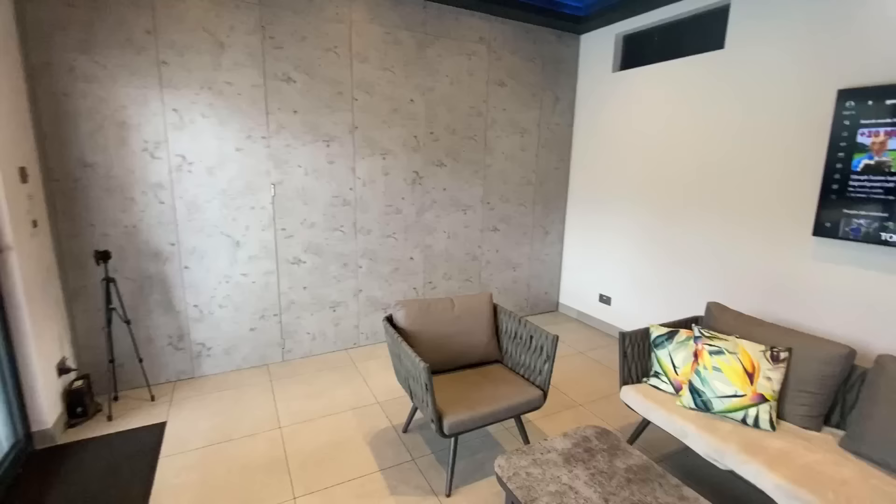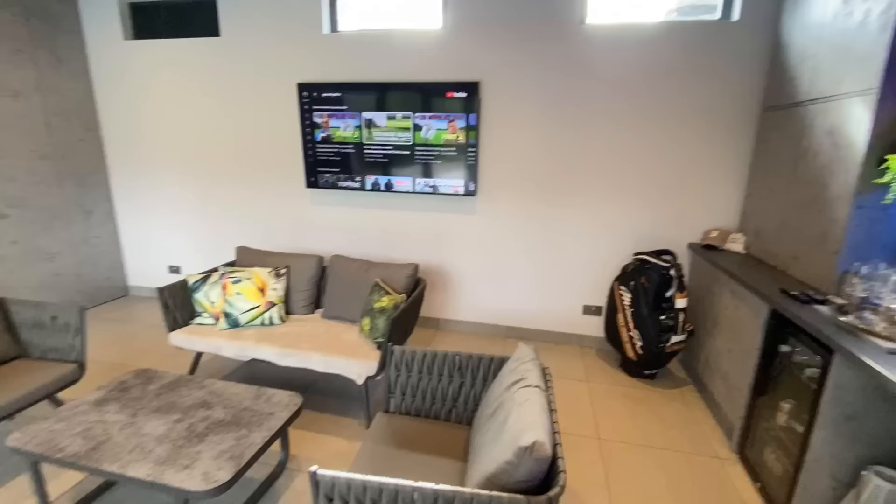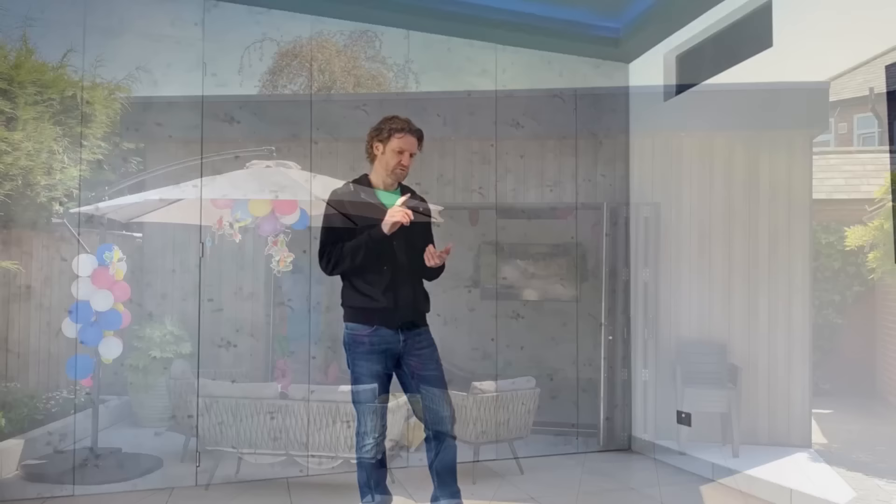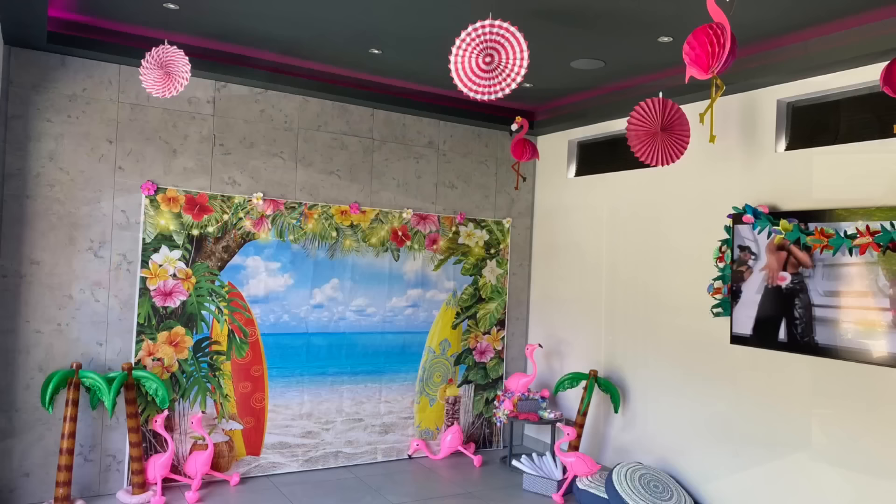So what I'm going to show you is what I do to turn this into a golf simulator. I'm going to remove all the furniture and then show you what's behind this false wall. Before I do that — the idea of this was it was only going to really work, or be justified from a family spend point of view, if we could use it for a few things: golf simulator, cinema room with a projector, and obviously an entertainment space.